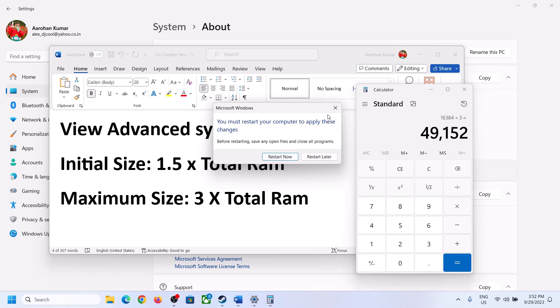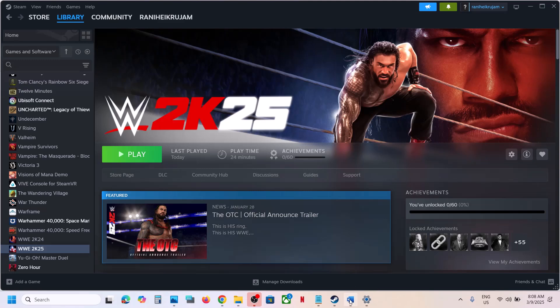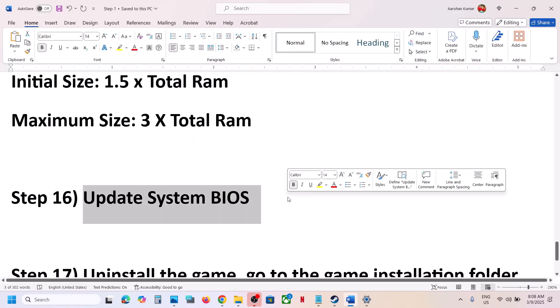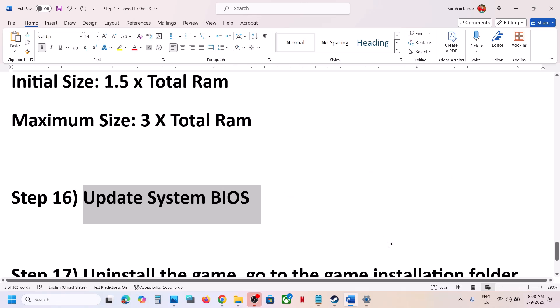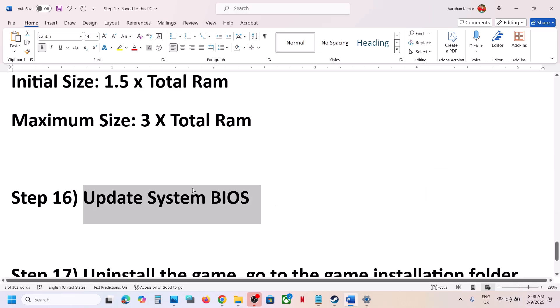The next step is to update your BIOS. Go to your system manufacturer's website, select your model number, and install the latest BIOS. In the case of a laptop, make sure the battery is above 10% and the AC adapter (charger) is connected. After the BIOS update, log in to the computer and launch the game.